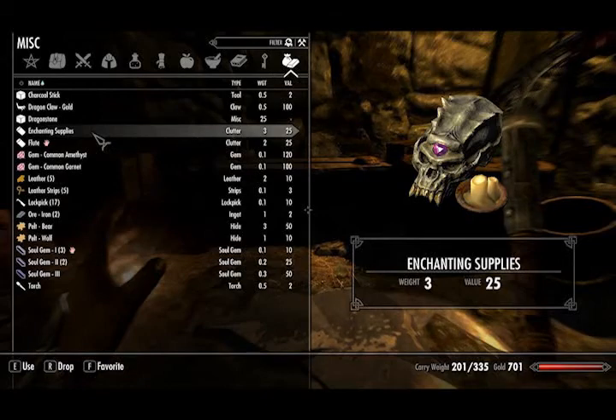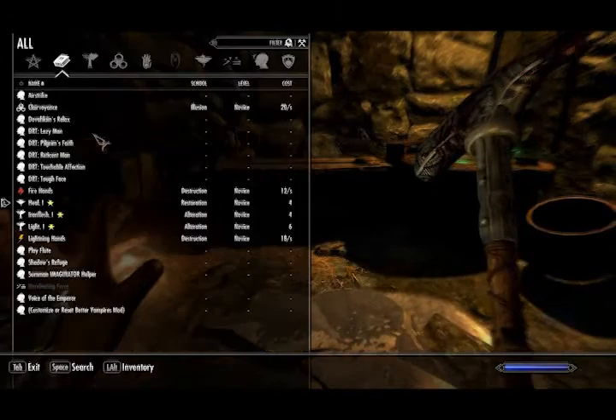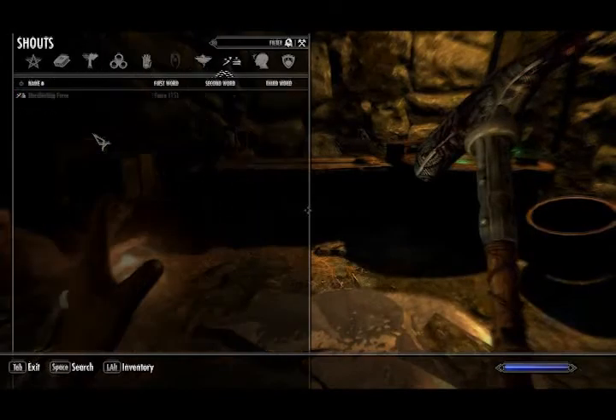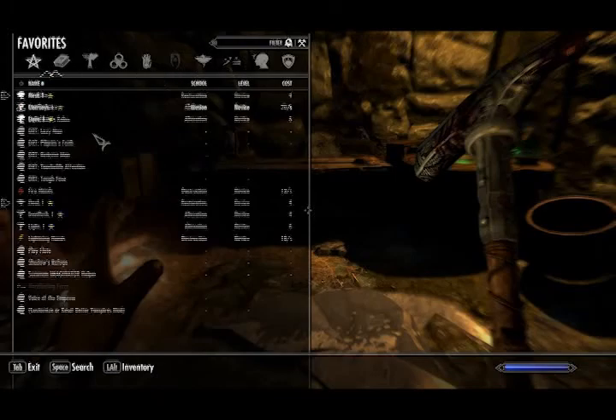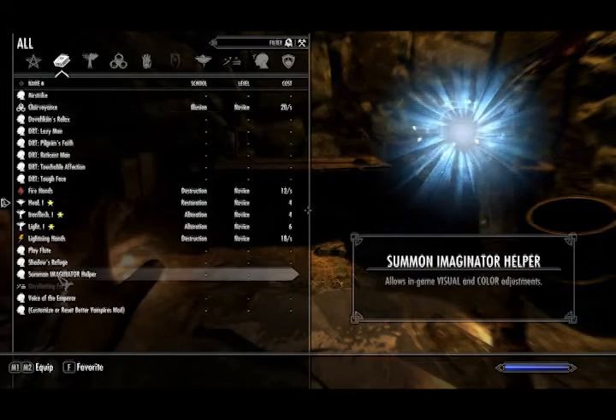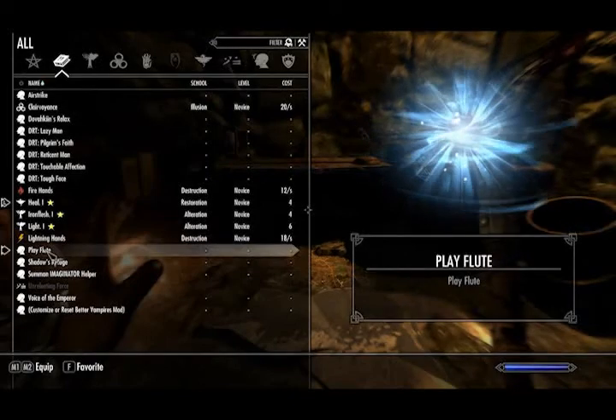Enchanting supplies. Maybe we equip it and hit Z. Is it a power, maybe? Let's see. Play flute. That's something. Let's try that out.